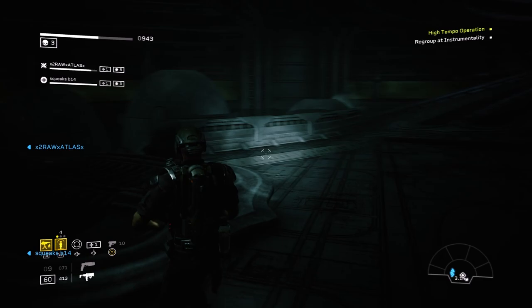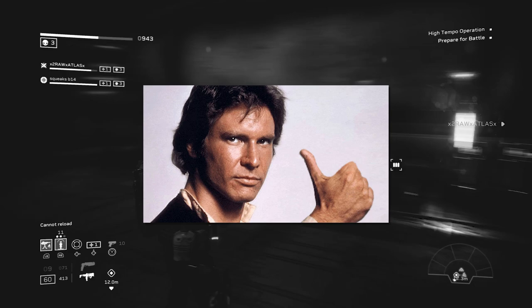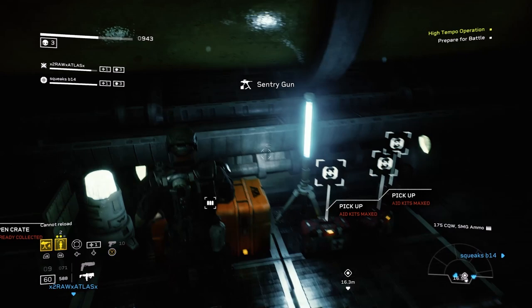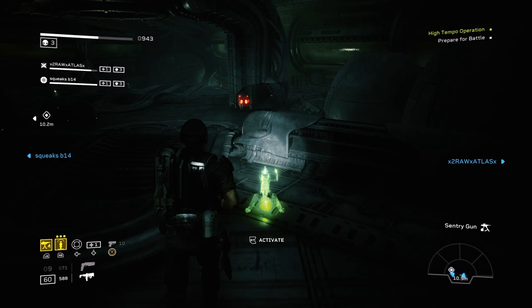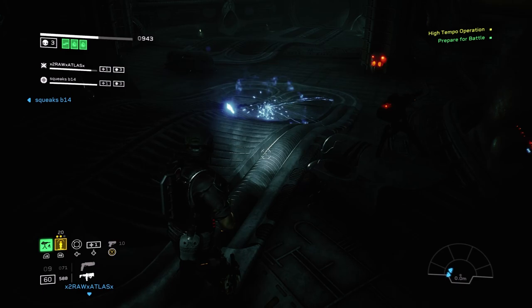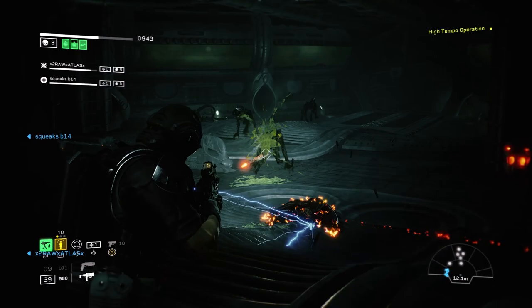Whether that strategy works on Extreme and Insane, I guess we'll find out tonight. I've been slow-playing Aliens Fireteam Elite, maybe two or three hours a night — about half my classes are maxed out, I have about half the mission reward weapons, half the hidden cache perks, and I got the Horde Slayer weapon skin. Hopefully we'll get the Horde Slayer outfit tonight, and for Insane... I don't know, maybe I'll wait until there's a patch with something I can exploit.